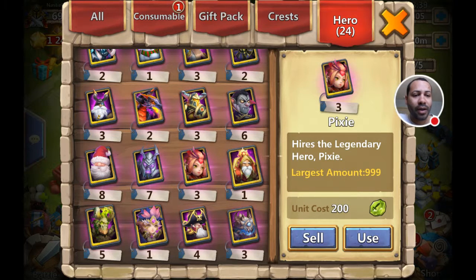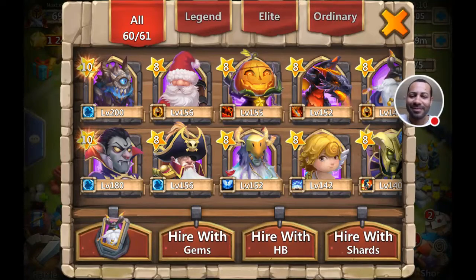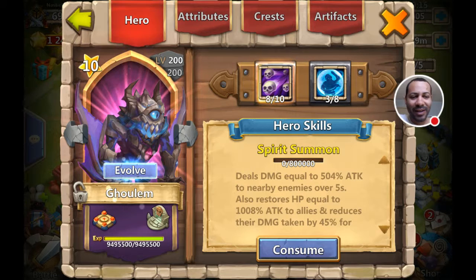That about covers it. I just wanted to go over sweeping and warehouse storage mode for any beginners who might not be clear on them — they're two very useful things to know. Also, before we go, let's check on Golem — level 200! That means we're going to be evolving him. I'll wait for an 'Uncover the Treasure' event so we get extra chances at special talents when we roll. Look forward to a video on that in the next few days. Thanks for watching, and I'll see you next time!